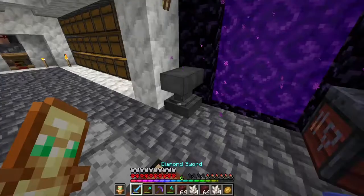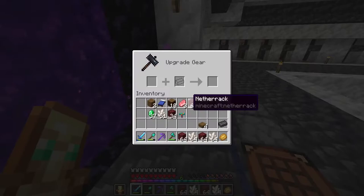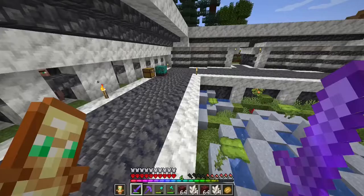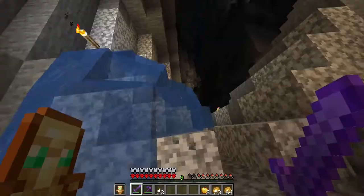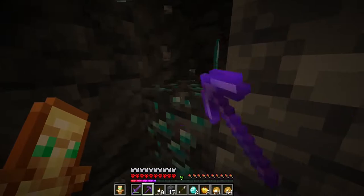The first enchant is sharpness 5, then unbreaking 3, and the last one is mending. After that I transform the sword into a netherite sword. Now I have a netherite sword with sharpness 5, unbreaking 3 and mending — that's a very good sword. Now I think I'm ready to beat the warden, and for that I go directly down in the giant mine and I will start to search for a deep dark city.